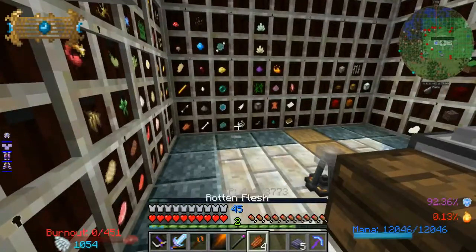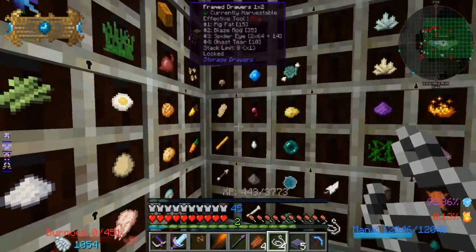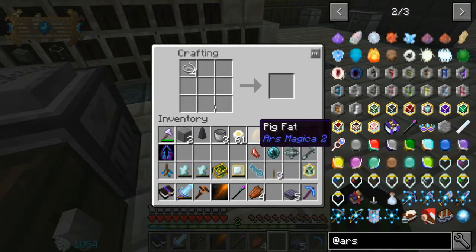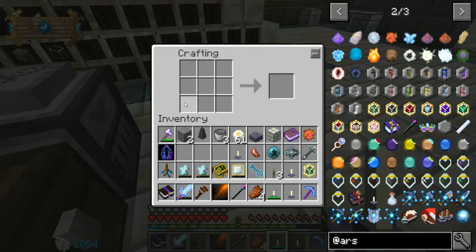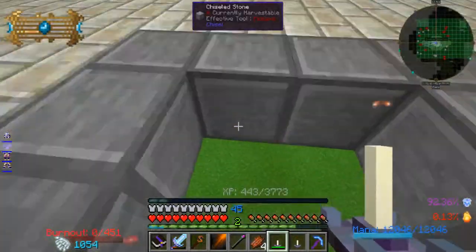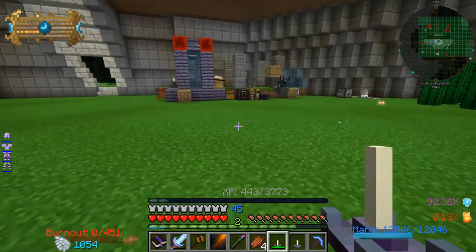I need four strings — one, two, three, four. And four pig fat — one, two, three, four. String, pig fat, and witchwood slab. There we go, four candles. My chalk is downstairs repairing — it was running low after that first ritual. You don't have a whole lot of uses on it, but you can keep repairing it, so that works too.